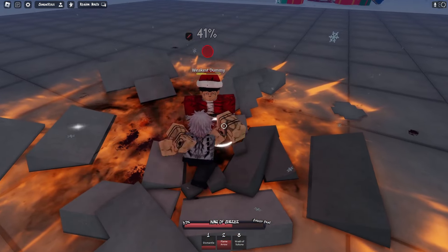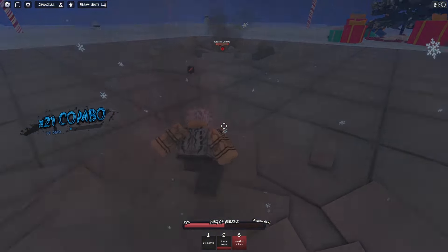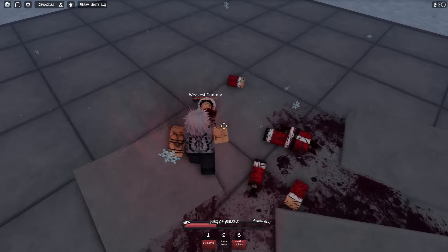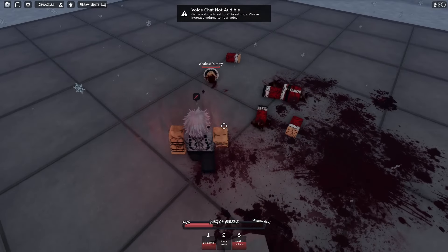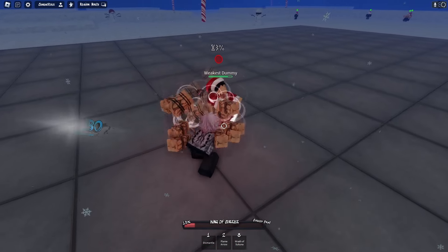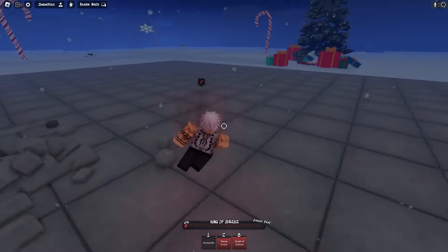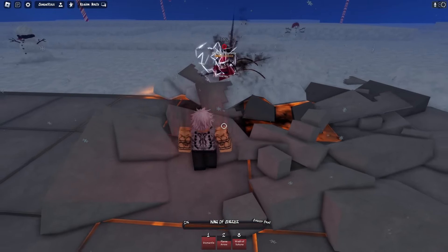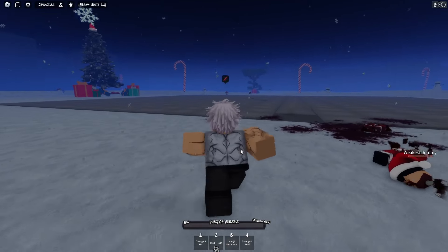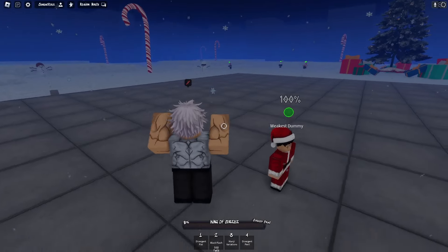We're gonna get him with the Wrath of Sukuna — that ability is really crazy. The animations for this game are so brutal. Let me turn on the audio — you guys can see the bones. Got the Wrath of Sukuna again. Get him with that, then you can hit him with a slice and dice, and your heart comes back into place, your sleeves aren't torn off anymore, you get muscles. So yeah, that was Yuji's moveset.